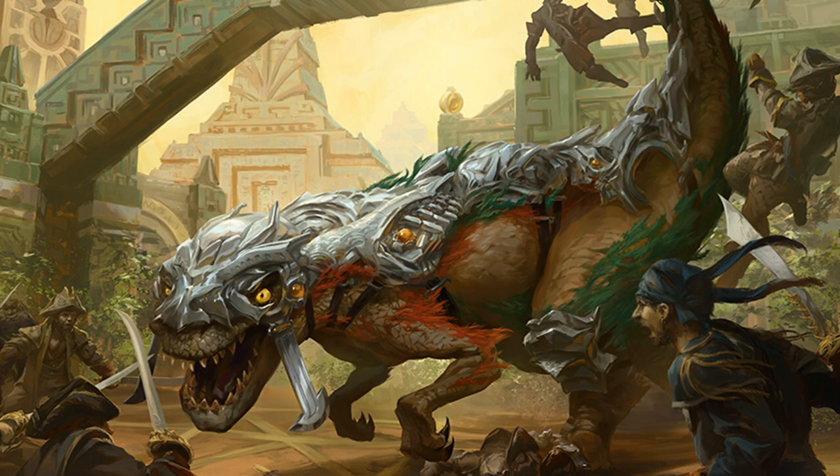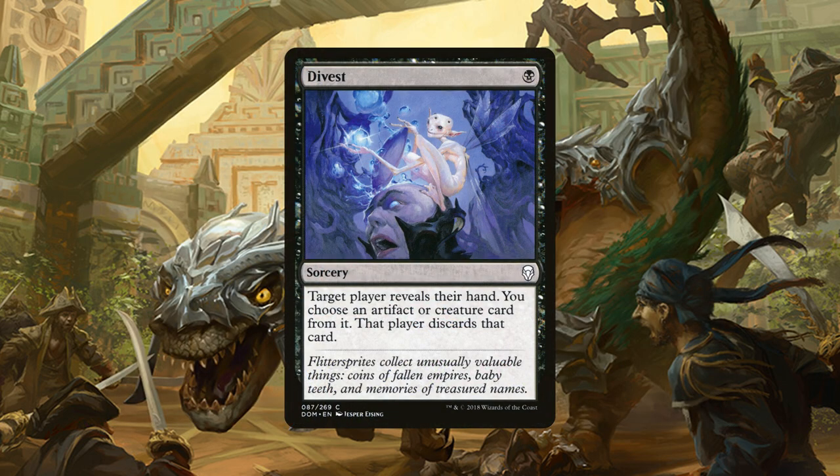Our sideboard consists of 2 copies of Divest, a sorcery for 1 black mana — target player reveals their hand and you can choose an artifact or creature card from it and then they discard it. This is for any deck that happens to outpace us in the early game and we need to get the creatures out of their hands before they hit the battlefield.